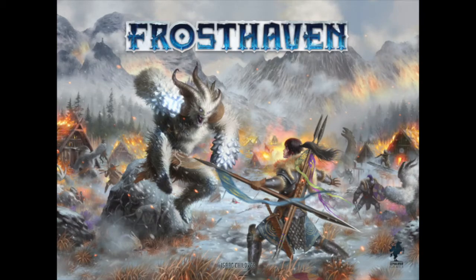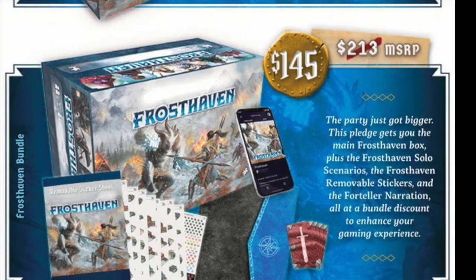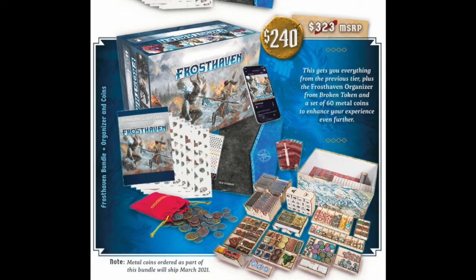Now, a game that may not need much introduction — Frosthaven — already at about $8.5 million pledged with 8 days left to go. This is a standalone campaign in the Gloomhaven world featuring the same award-winning gameplay, designed for 1-4 players at 30 minutes per player for ages 14 and up. This will run you from $100 to $285 from the base to the all-in bundle. If you missed out on Gloomhaven, no worries — you can get it along in this package as well. This one is definitely worth the time to look at.